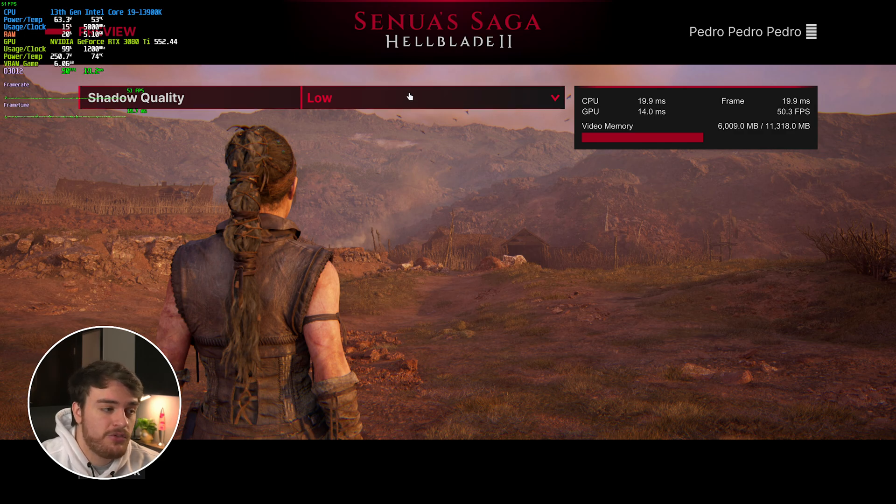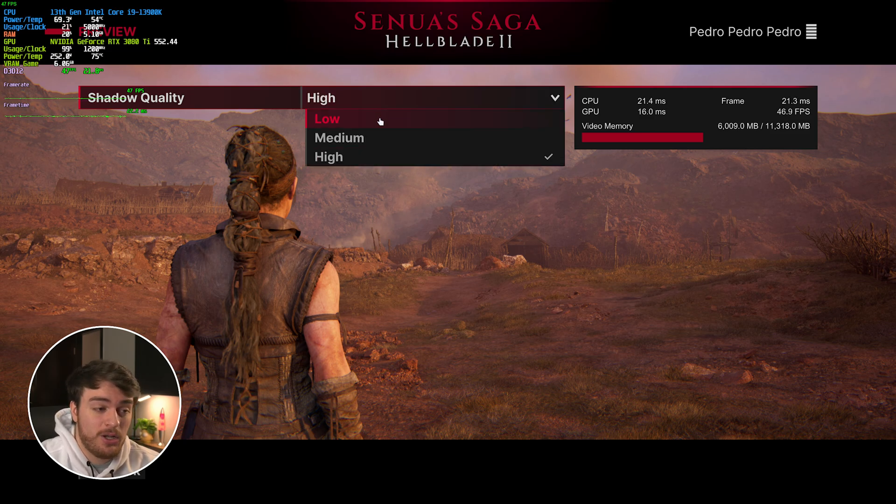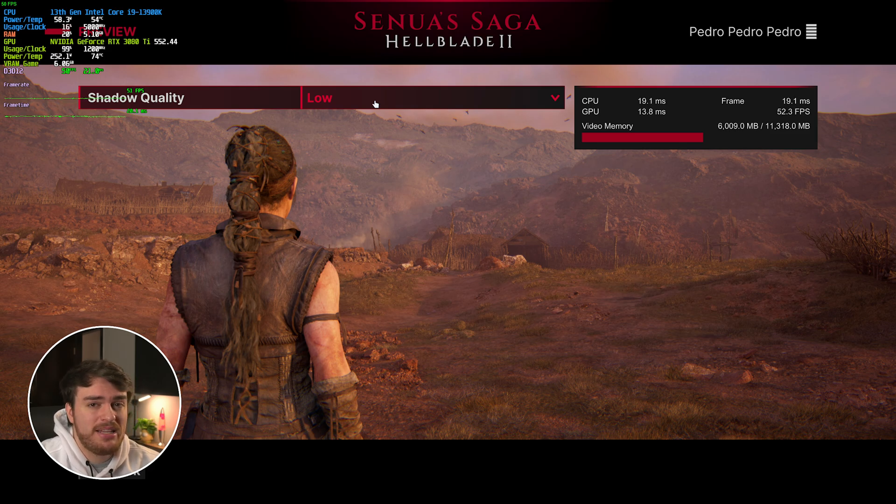Shadow quality — while this usually wouldn't be too much of an issue in most games, this is a more cinematic, explore-and-feel-the-world kind of game. You can already see that changing from Low to High has dropped us around three or four frames, which is six to eight percent — a pretty huge drop. For that reason I'd really be leaving shadow quality on Low pretty much all the time.